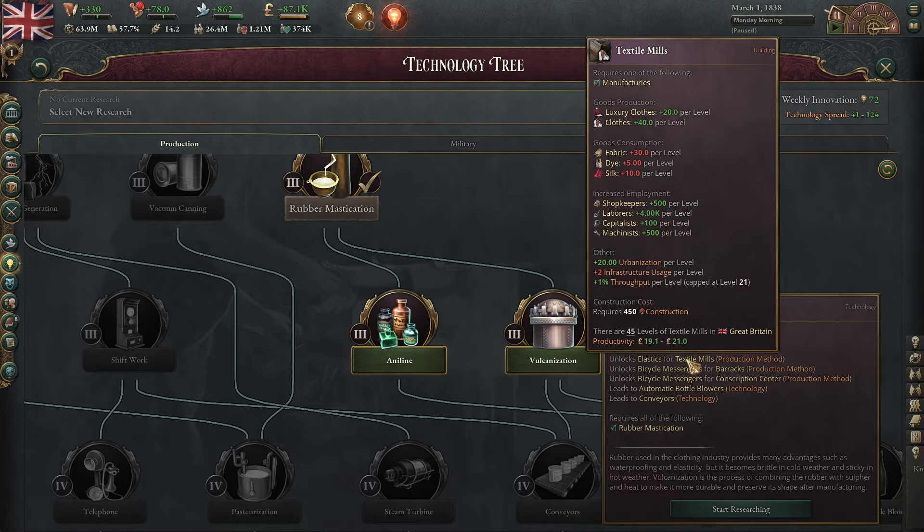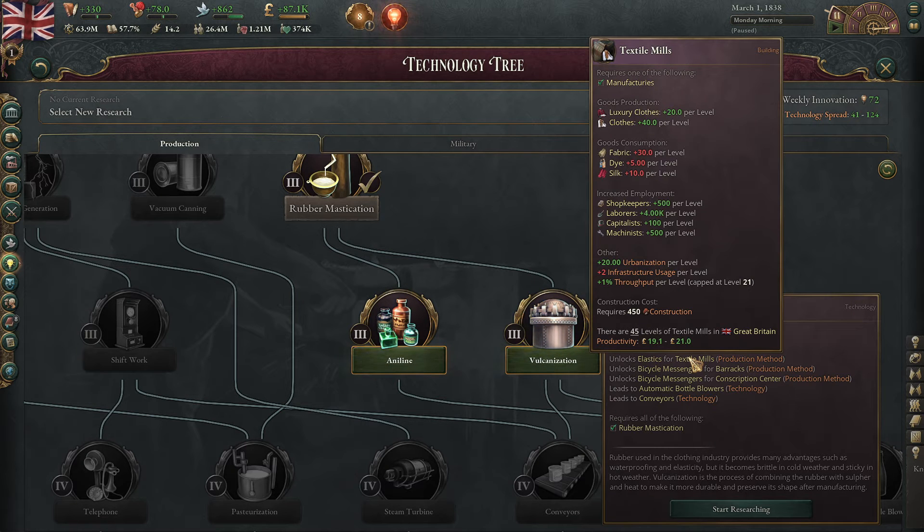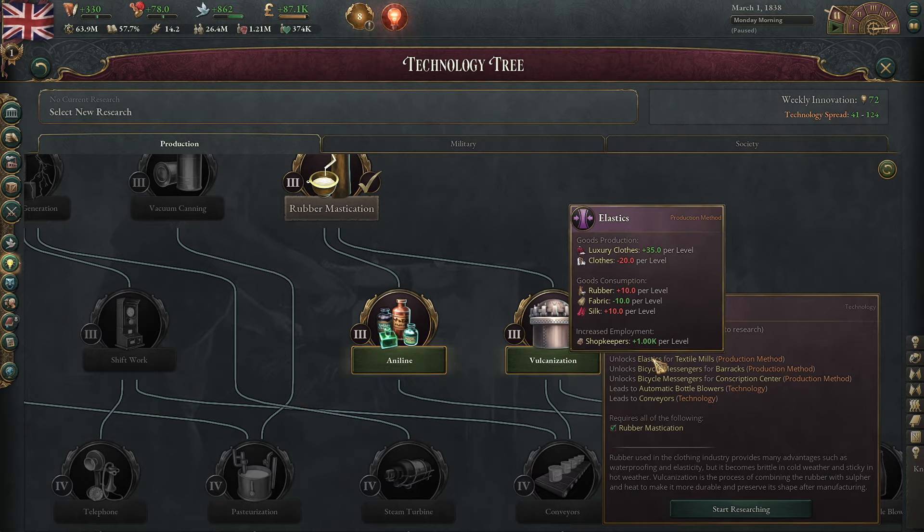They're going to pay their wages really, really high. And what that means is the demand for luxury clothes by people working in the textile mills will go up because their standard of living is going to be going up because they're going to be making so much money. And so in order to meet that increased demand, adding rubber into the textile mill is also going to be very helpful for you.